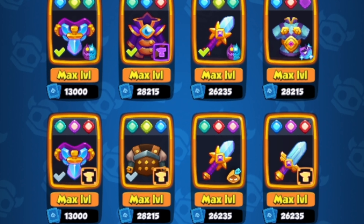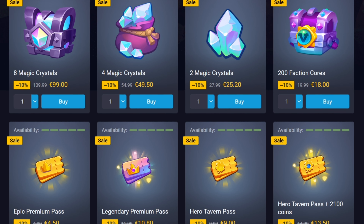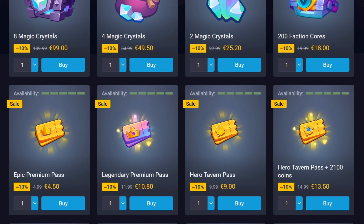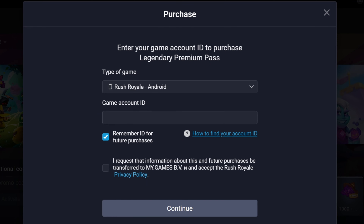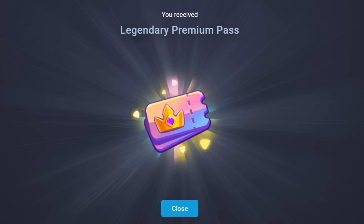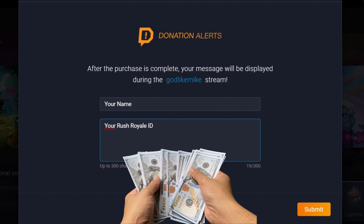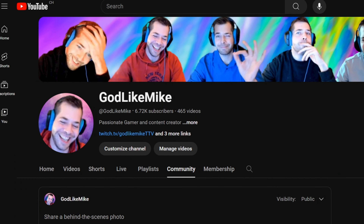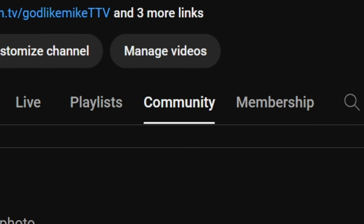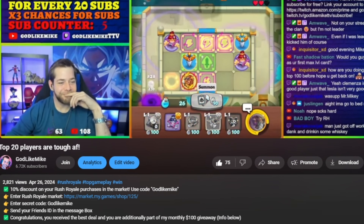Do you want your account to look like this? Then stop buying things in the app and use the Russia Oil Market instead. Here you will get all the usual offers but the prices are either cheaper or you will just get more for your money. Simply choose the product you want, enter your account ID as well as the code Godlike Mike, and the reward of your choice will be directly sent to your account. Those who enter their name and Russia Oil ID in the message box will automatically be part of my monthly giveaway and have the chance to win up to an additional $100. All the giveaway winners will be mentioned in a public community post on my YouTube channel and the prize will be directly sent to their accounts. Feel free to check out the video description for more info as well as the link to the Russia Oil Market. Thanks a lot for your support and may it already give you the legendaries that you wish for.